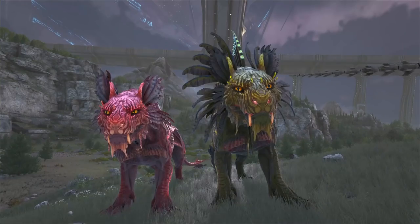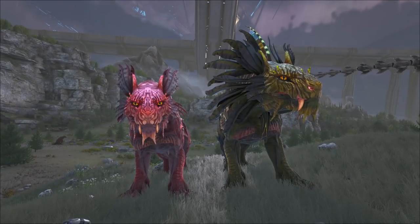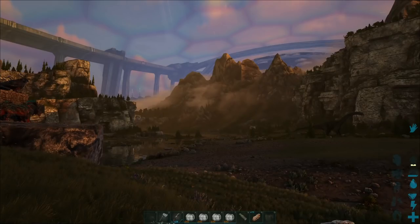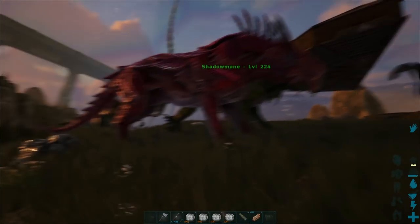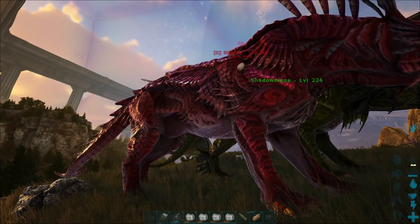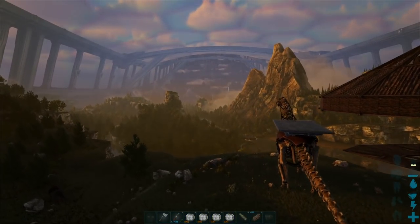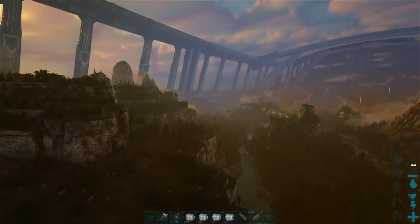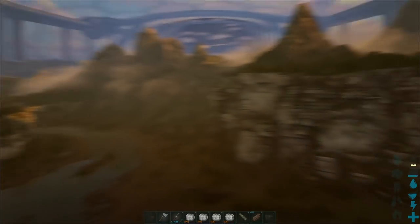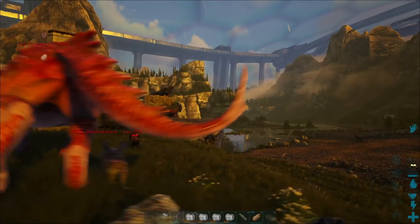I cannot wait. Hopefully we can get one fully imprinted. They really don't seem very excited about this — you'd think they'd be a little bit happier making babies. Look how beautiful that looks with the sunrise and the fog over the mountains — I really love what they've done with this map. We got about four more minutes on the gestation on the Shadow Mane here and we should have our baby pop out. Oh, here it is — Level 220. Pretty good.